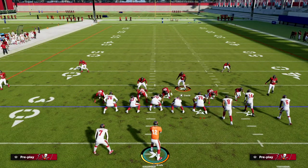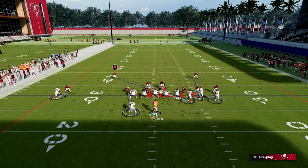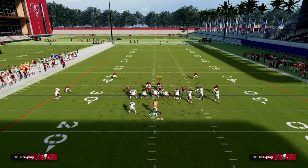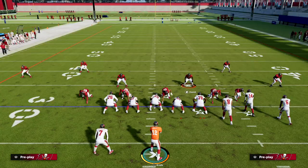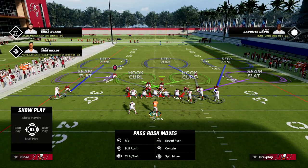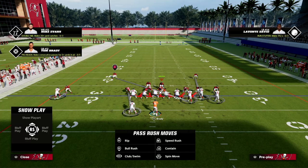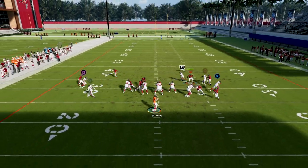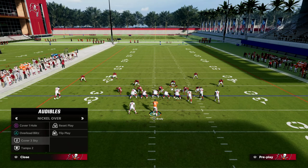Another thing you can do with overload blitz out of nickel over — since it's super versatile — is man up the defensive end on the running back. That leaves a little pressure on the right side. You still need to get out and guard the tight end at the snap, but this can actually be a pretty interesting pressure. Manning up the defensive end onto the running back is another way to get at the same basic thing.